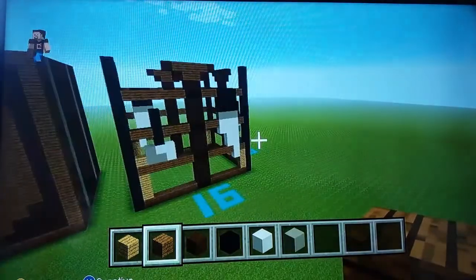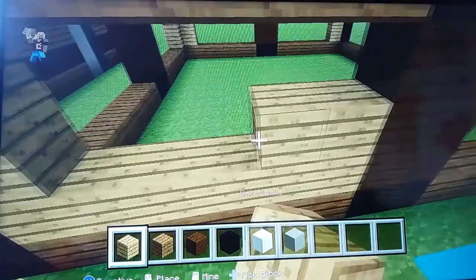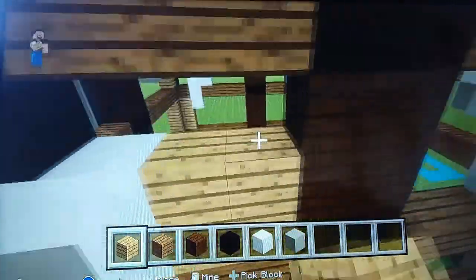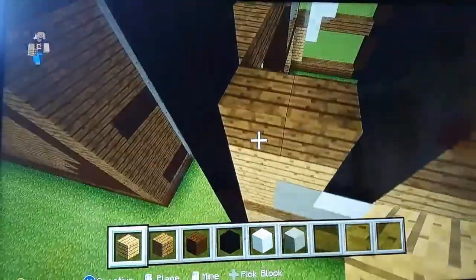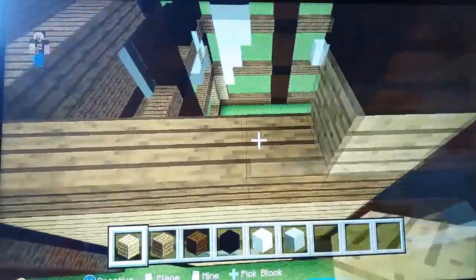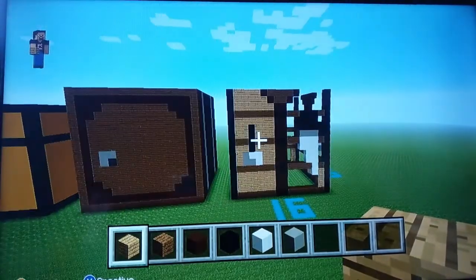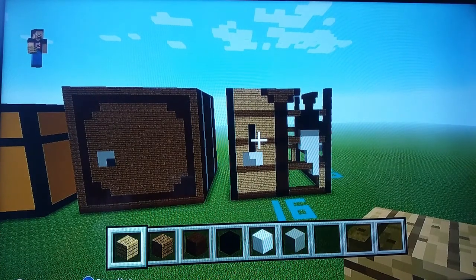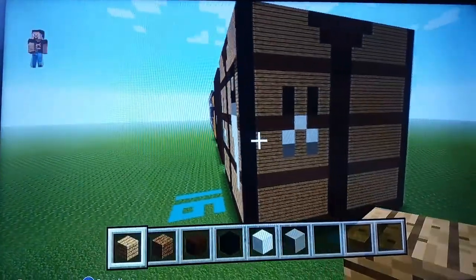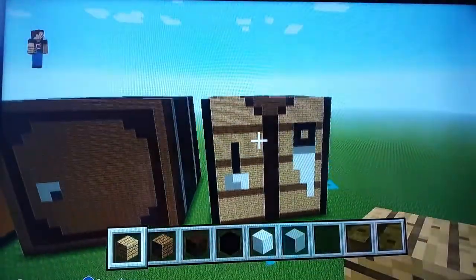The last step for the main part of the crafting table is filling all the sides in with oak wood planks, which takes a long time. I'm going to do one side for you on camera and then cut the rest out because it takes about 10 minutes to fill it all in. Once you have one side done, pause the video if you need to and do all the other sides. Once you've finished all of that, this is what it looks like with all four sides filled in — the cutting pliers are now very obvious to see. All we have to do now is focus on the top of the build.